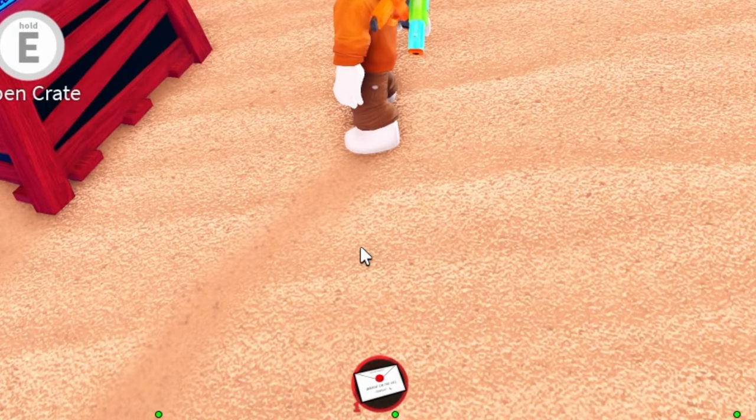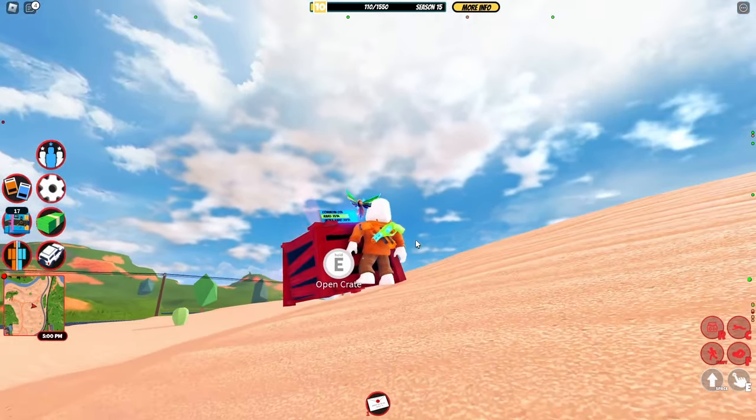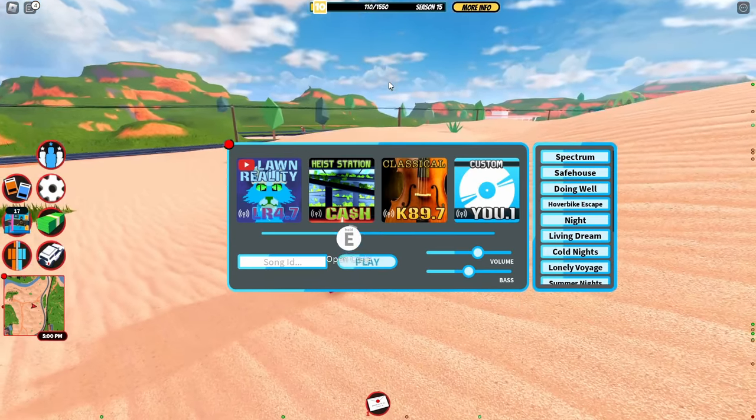As you can see on my item bar, I don't have any gun. Our goal is to complete this airdrop without any gun. So let's hold E and R at the same time, just like he said in the message.